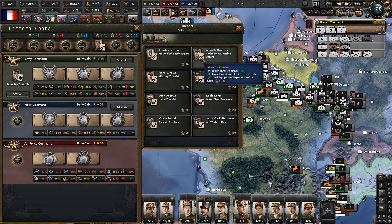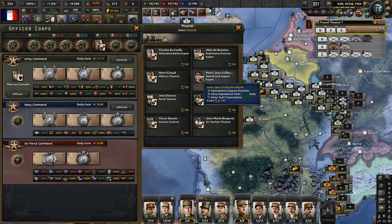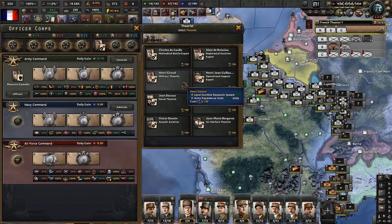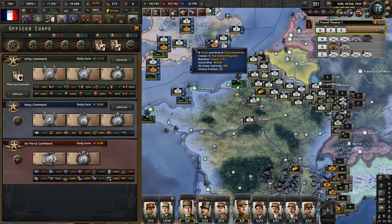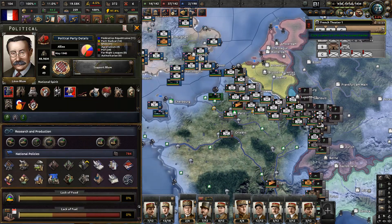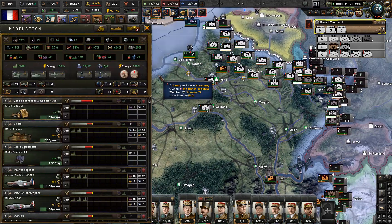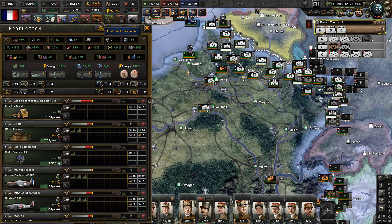Theorist - we're gonna get Henry Giraud under fuel consumption. He's gonna give us a bonus to doctrine research, but he's also going to give us experience gain of plus 10 daily, actually doubling our daily gain. And that is kind of important for us because we will need a ton of experience.